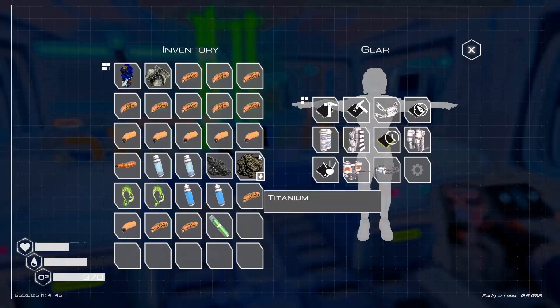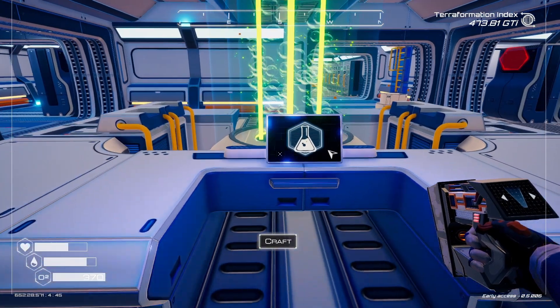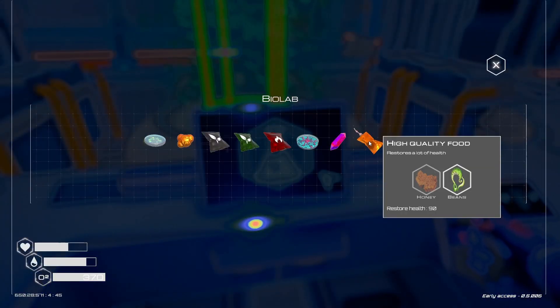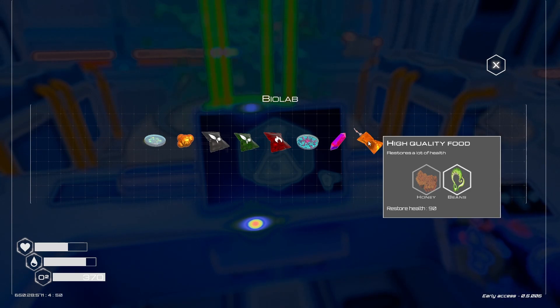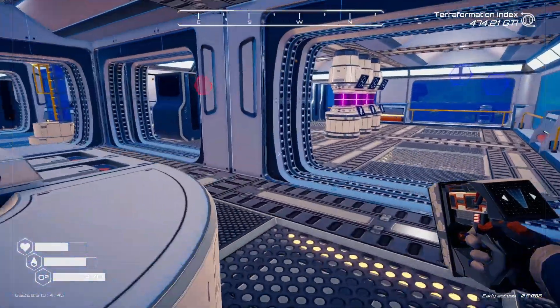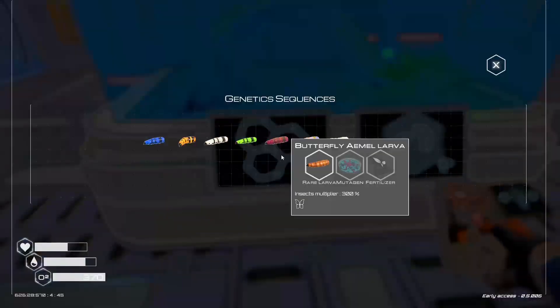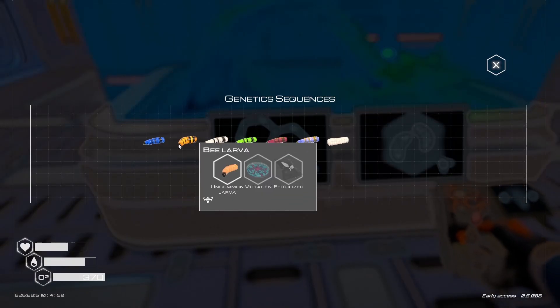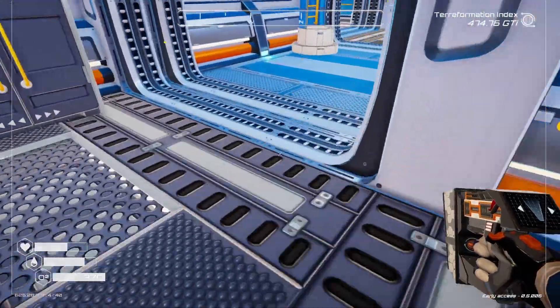Back to base. I found four more larvas and got an algae. Now I know where this is. We have our high quality food — restores 90 health — but we need honey, so that means we need bees. I haven't found any bees yet. Butterfly bee — okay, let's do the bee. We got the uncommon larva, we didn't have that before. I'll make the mutagen and the fertilizer and we'll make a bee. Finally.